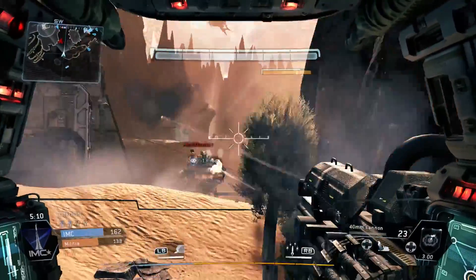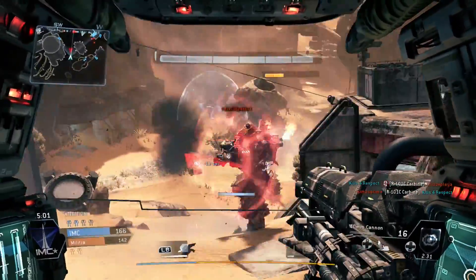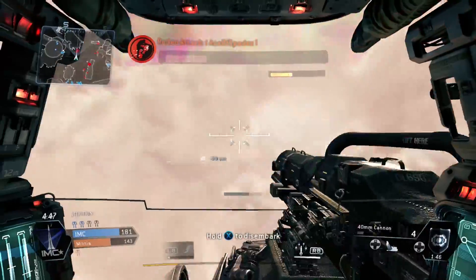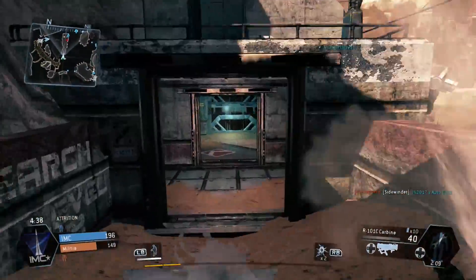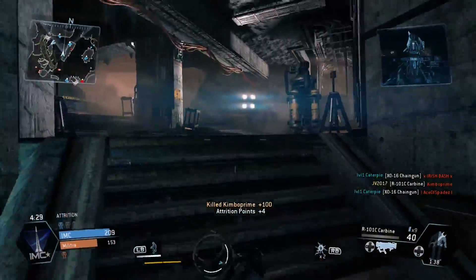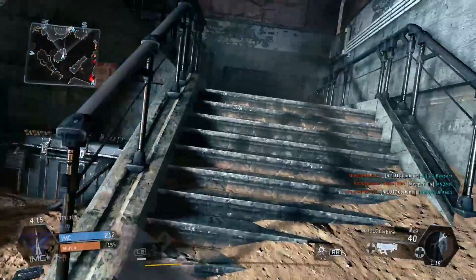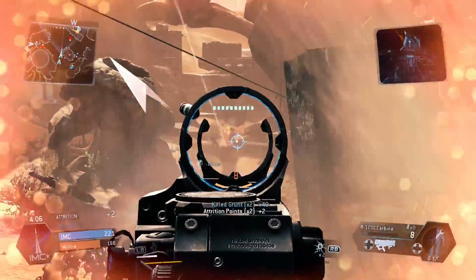Now let's talk Titan weapons. As you can tell, I'm using it right now — the 40mm Cannon is my absolute favorite Titan weapon. It feels very strong, very accurate, and when I hit something I can see the damage go down on their Titan in the HUD. It's just reliable. Also, if you complete some challenge involving killing Spectres, you unlock the 3-round burst attachment for the 40mm Cannon, which is very powerful and well worth grinding for.